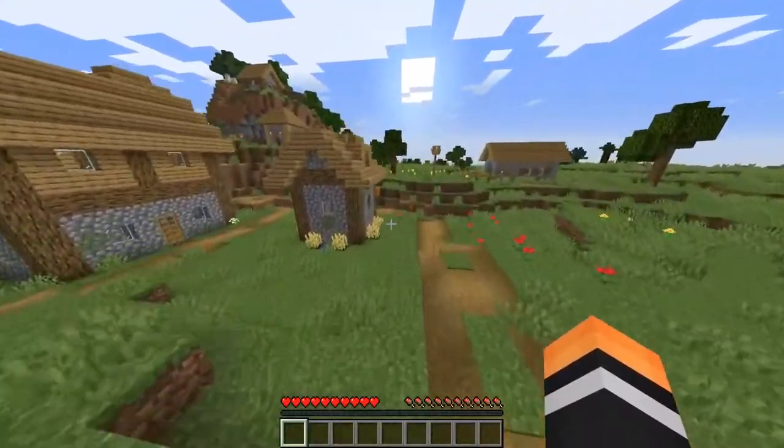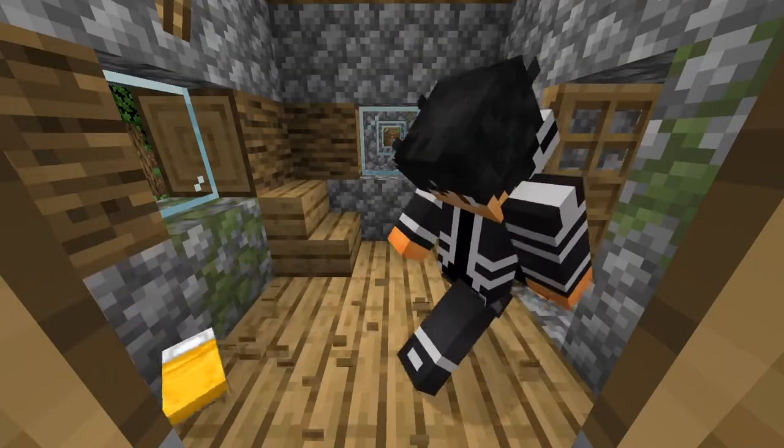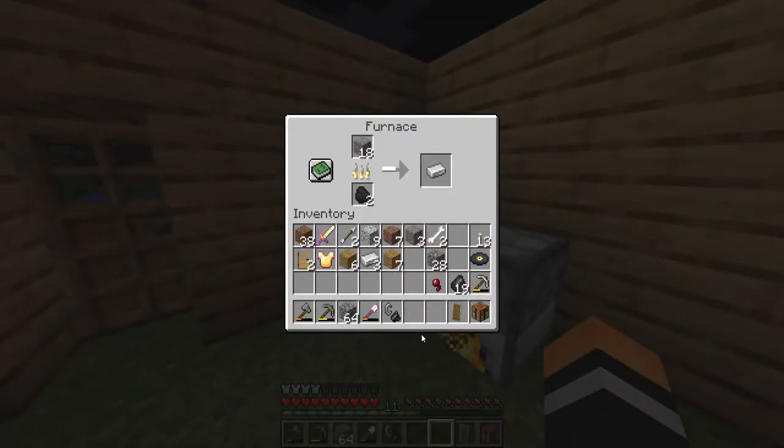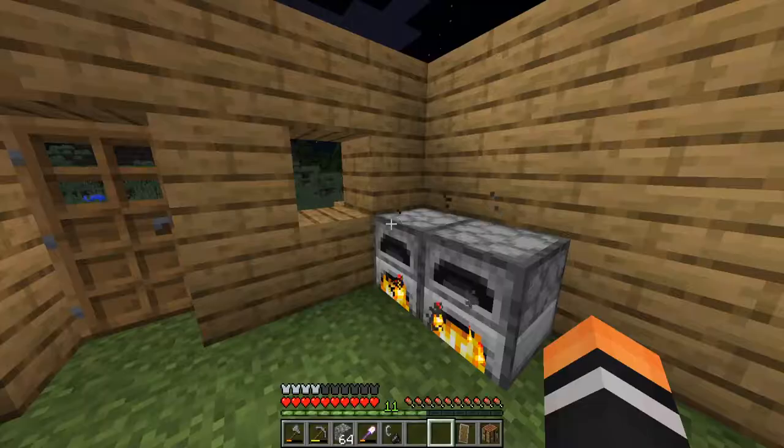If there's a village nearby you can just grab some beds from a villager's house and move on. You're also going to need some more iron for later, so make sure you craft a furnace with eight cobblestone and have two extra iron on you.